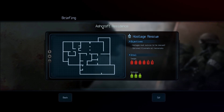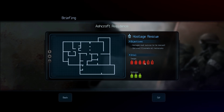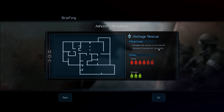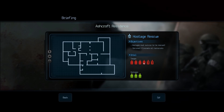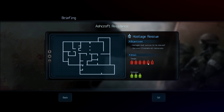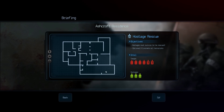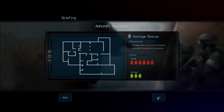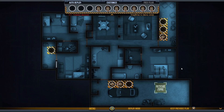This is the Ashcroft Residence - this looks like quite a good one to try. Let's have a go at this. Four certified definite tangos - four bad guys, they're all terrorists - and then possibly another couple of extras. Three hostages. This is quite a big property to go through. Let's have a go at this. Oh my goodness me, we've got an awful lot of people - we've got multiple people! We can have multiple people. Fishcake's in - Fishcake is absolutely in.